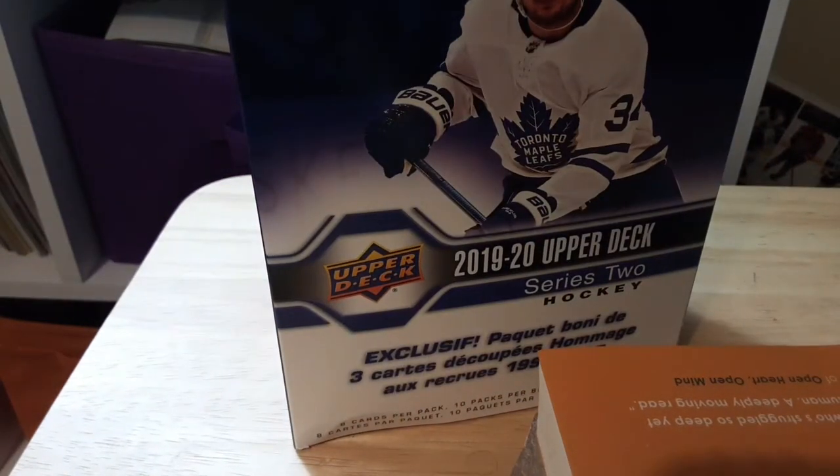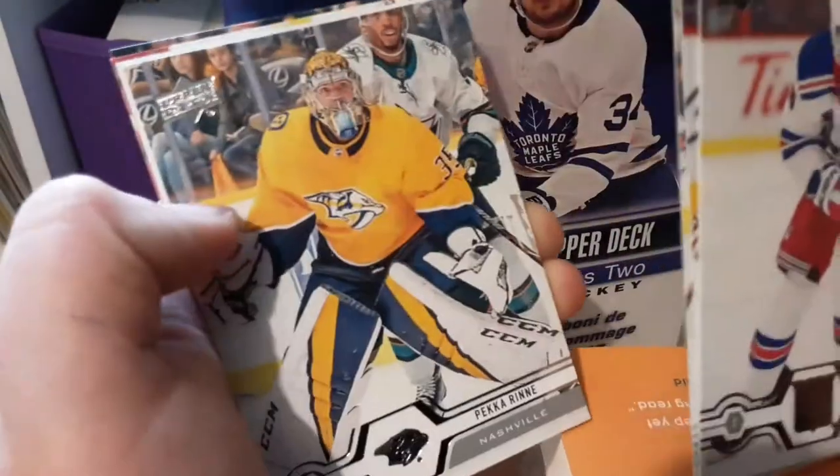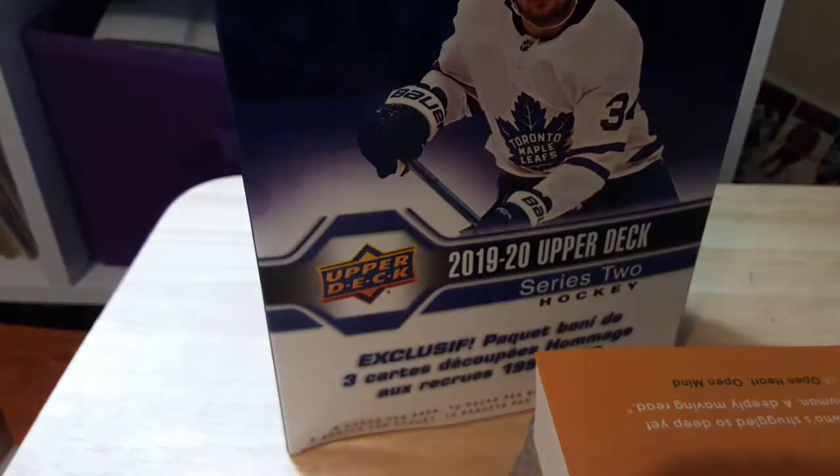We got a new pack. Okay, I need to open this thing — there we go. We got Elias Anderson, Jimmy Howard, Jordan Stahl, a Pecorine, a Marky Rookie, Timo Dimitro, Timashop, Trevor Lewis, Timmy Panarin, and lastly Joe Pofelski.